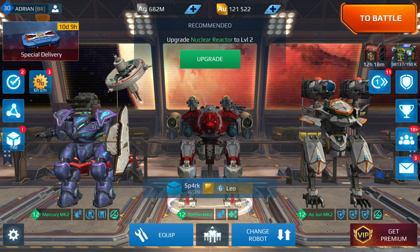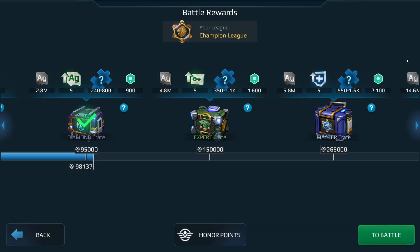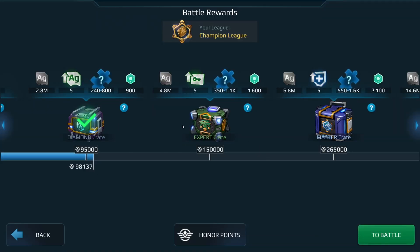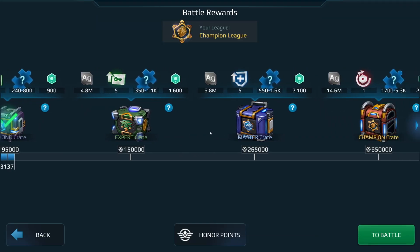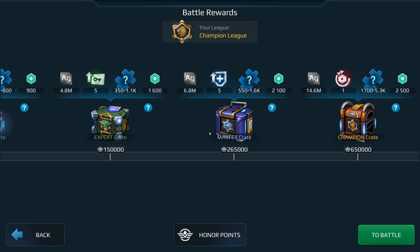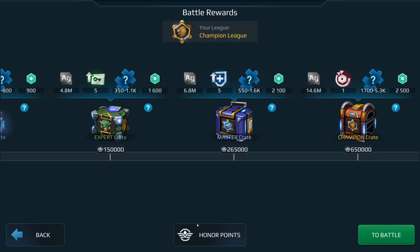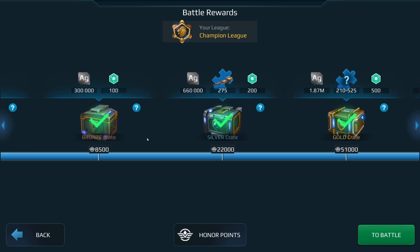The best way to explain this is to look at the battle reward crates, because it's very similar. When you play a game you get honor points, and you progress from one crate to the next along a timeline. For this account, which is in Champion League, once you get to the champion crate you get silver, power cells, boosters, and components.